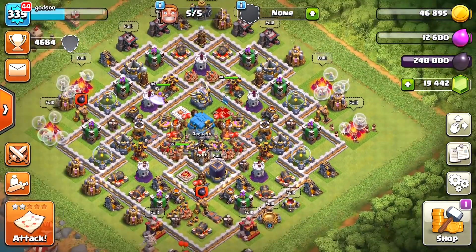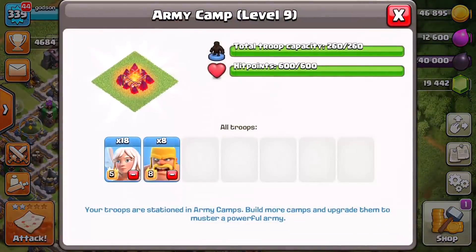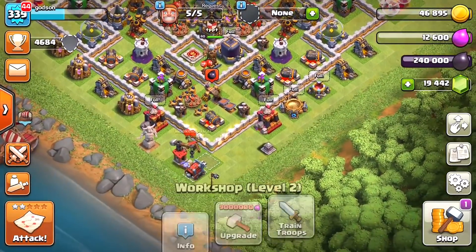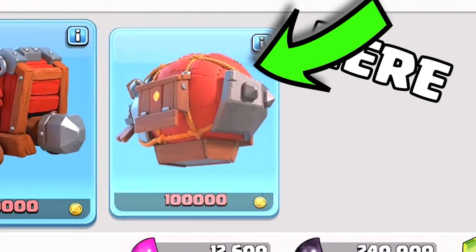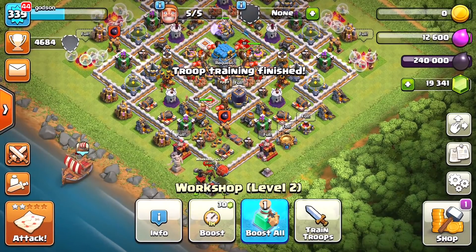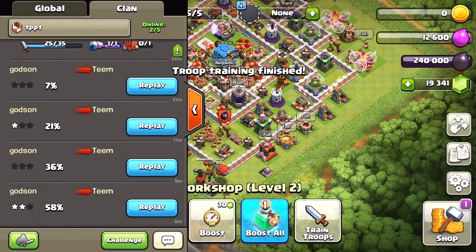Let's go ahead and do this. We're going to have our battle blimp — we got eight barbs, the battle blimp is ready. Let me see if I can find this base.